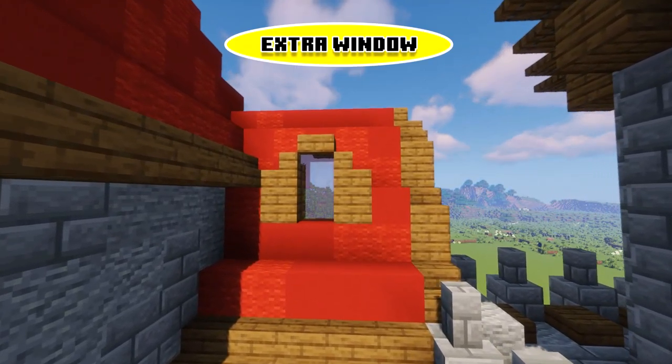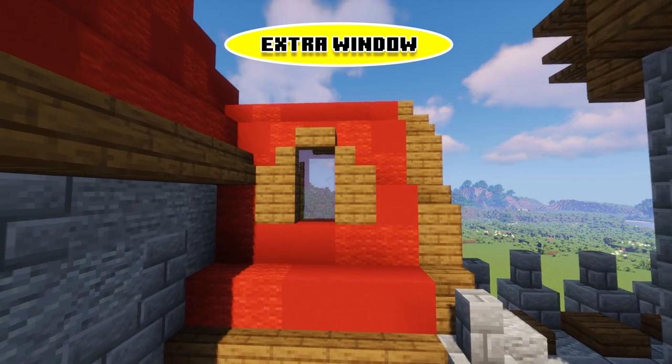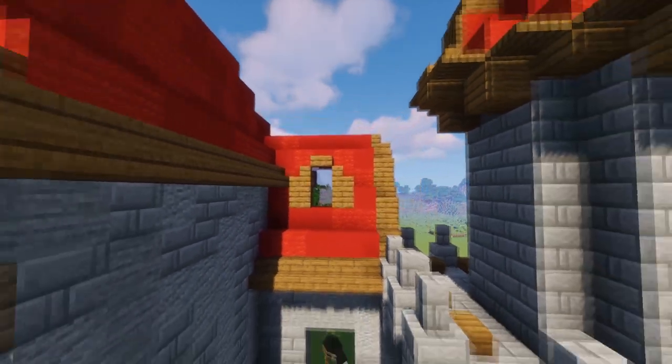Another tip: on your roofs, add in extra windows like the one you see here. Smaller or bigger also works — this is just an example.